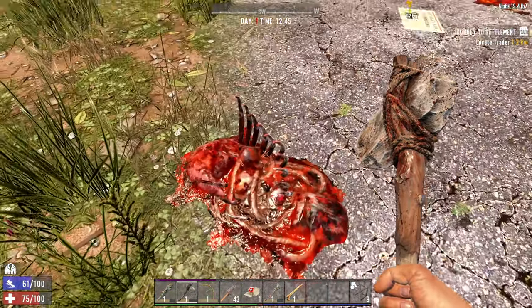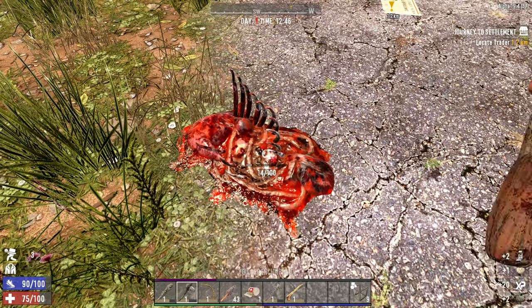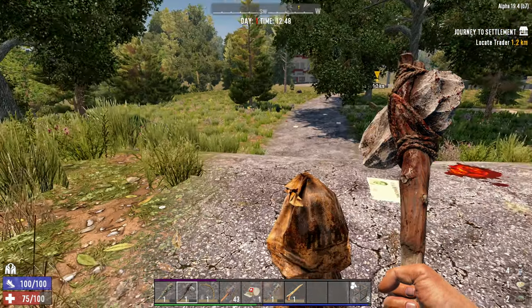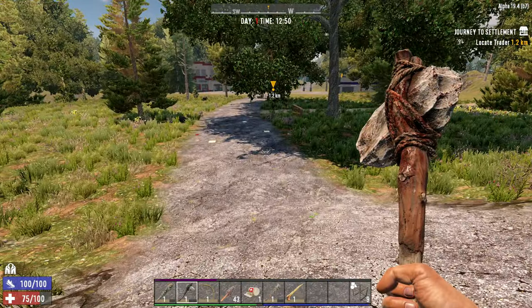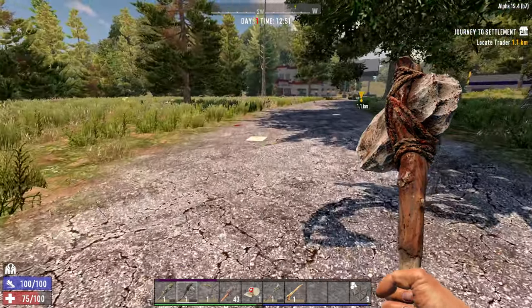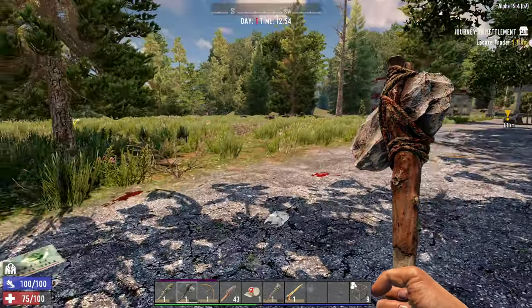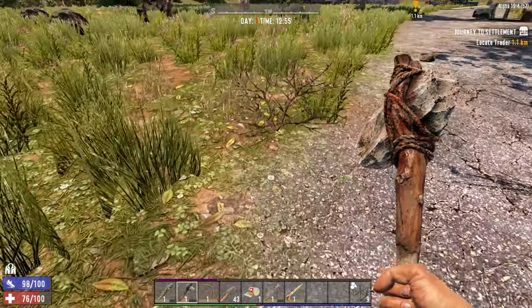Here's another example of things that I like to loot on day one: these piles of like goop and meat on the road. You get bones, nitrate powder, rotting flesh, and animal fat from them. I throw everything out with the bones. Bones are really important and a finite resource. Bones are mainly used to make glue and glue is very important because you use it to make duct tape, which is used for a lot of different things.